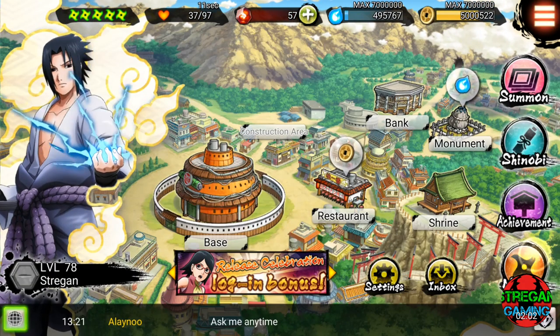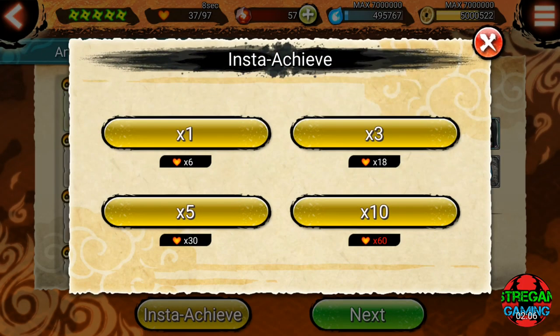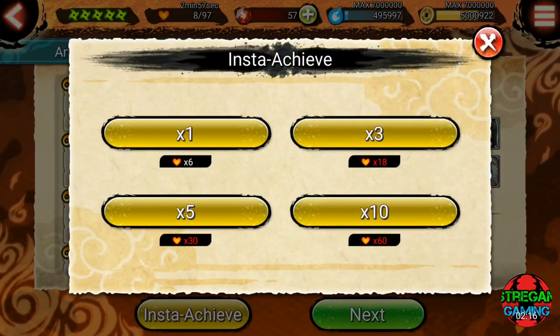After you sell your ninja cards, go back to story missions and instachieve. Choose the option appropriate for your points — times five — and if you still have more, choose times one.